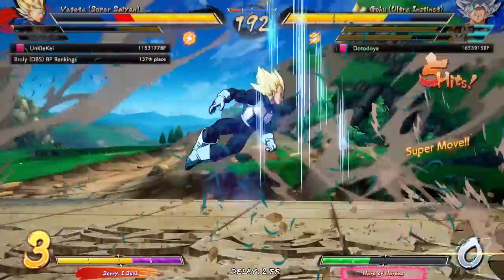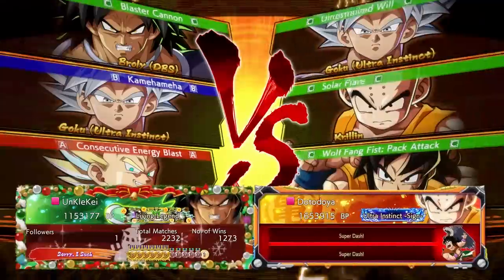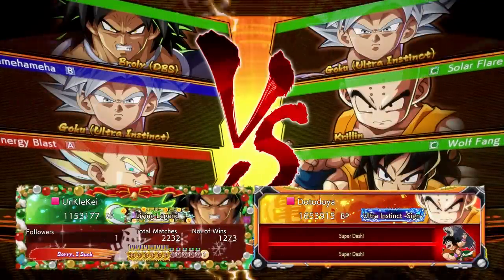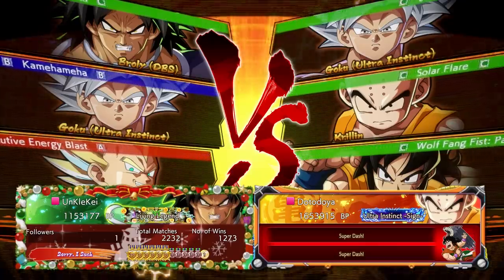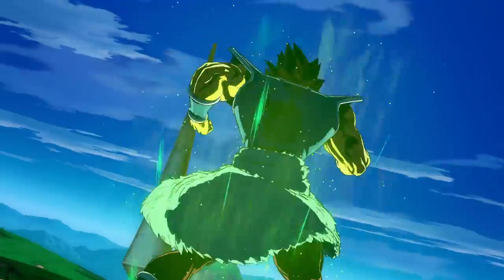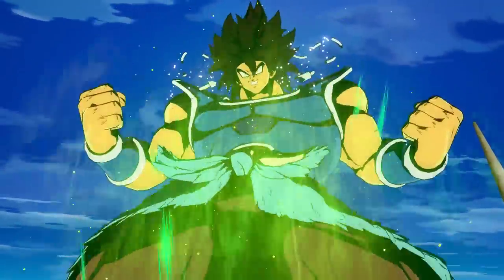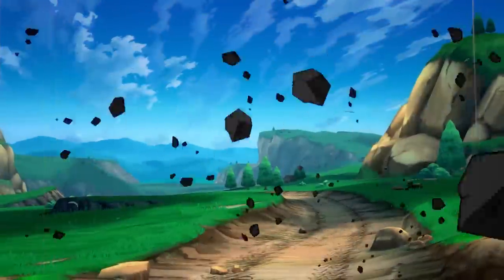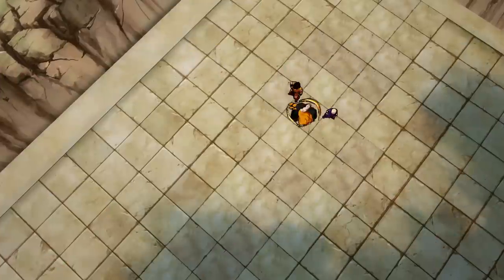How's it going everybody, Dot to Doi here, back with some more Dragon Ball FighterZ rank matches. This time doing a suggested team of my main team but running all C assists. I'm not going to lie, this is a pretty hard team for me to run, just because I'm so used to playing this team with their other assists — Krillin with the beam, Yamcha with his regular assist. C assists are really tough for my play style.